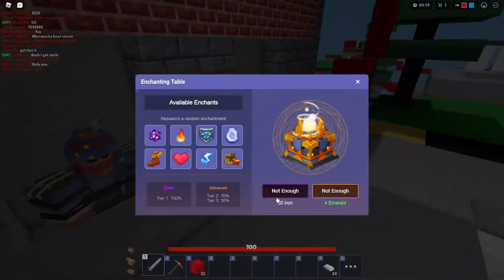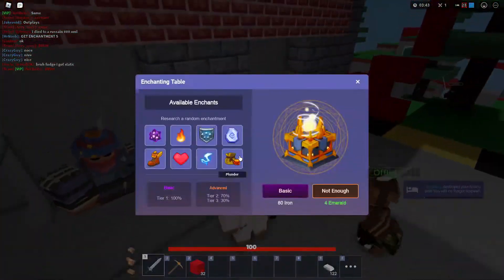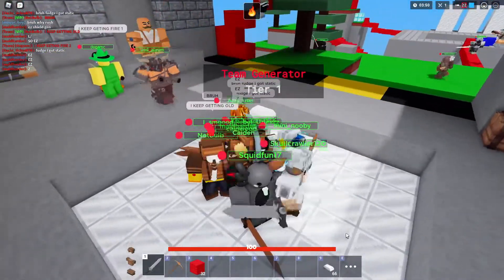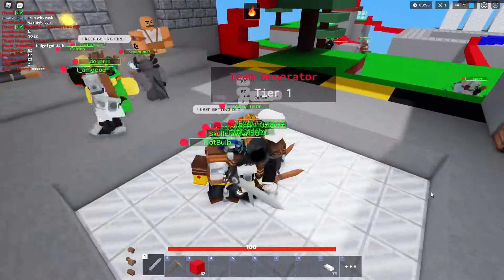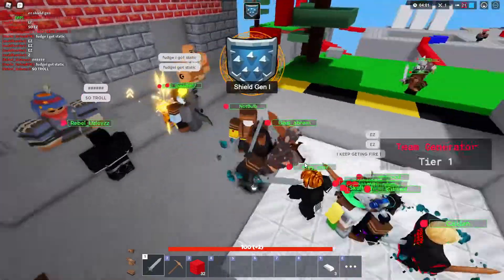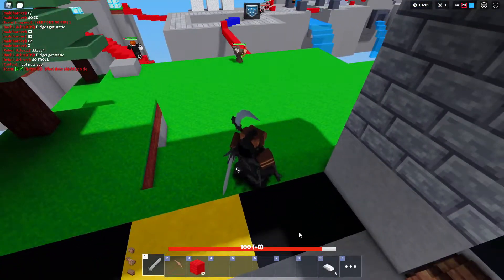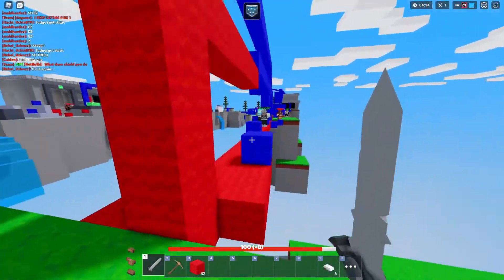I think it's 70 or 80 iron to get an enchant. We've got enough iron — let's get this. Of course I get fire again. All right, boom, boom — Shield Gen! Oh, this is nice. Oh, it's gone now. Wait, it just gives you a little boost and then goes away. I like that.